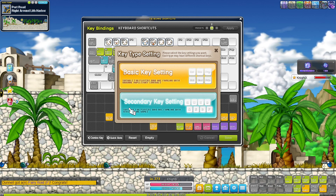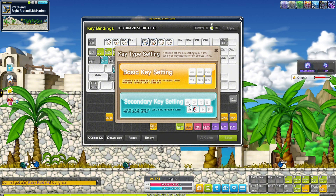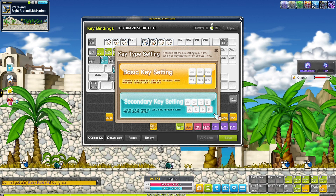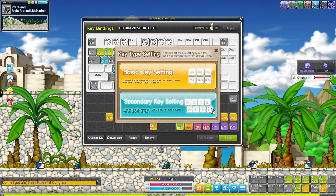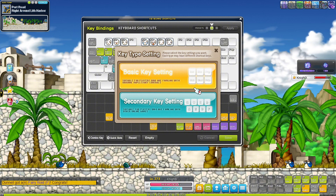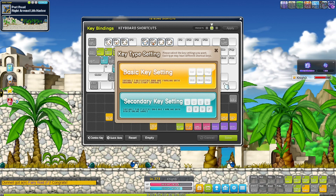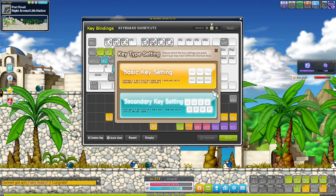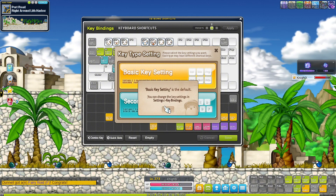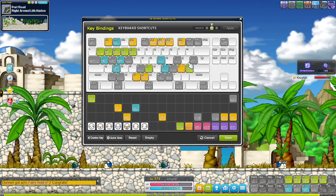Secondary key settings caters to the QWER and ASDF play style, which is not really how MapleStory is played. MapleStory is typically played using buttons like Control, Alt, Home, Space Bar, and so on. Let's take a look at what basic key setting looks like — if I click basic key setting and apply it, this is what you get.